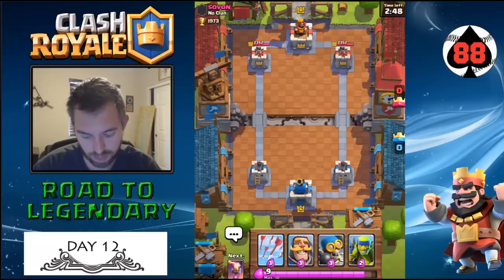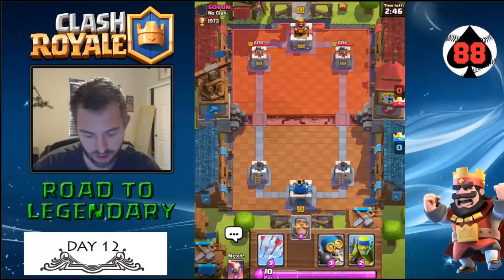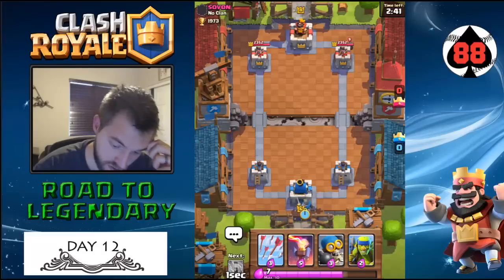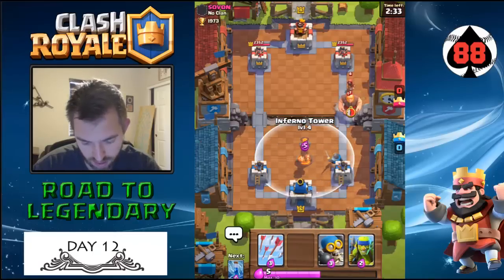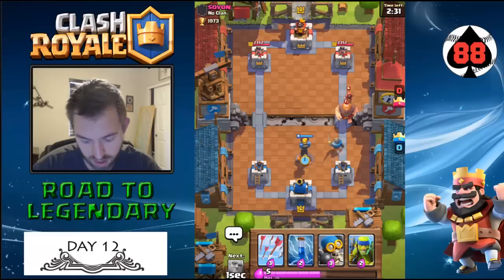Let's hope that we can beat this guy or at least get a crown. He starts with — I don't have a range card ready. The Musketeer will be perfect right here. Okay, so he has that and that. I can get tons of value from this. It's a level 7 giant and he'll do no damage to me.